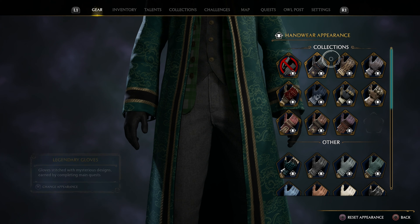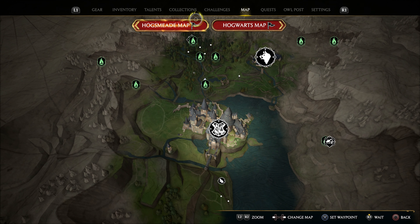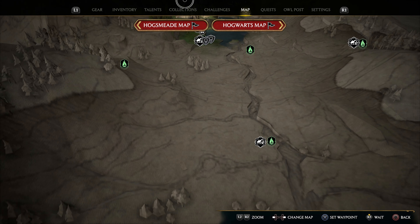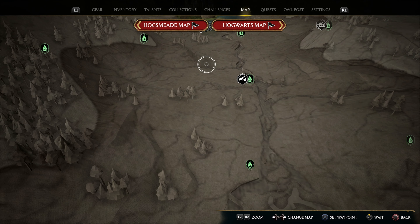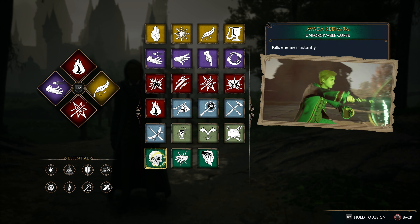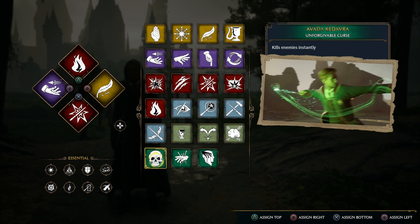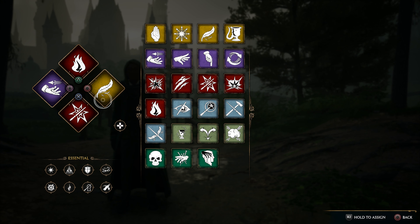Under collections, let's go to the map — as you can see we have all floo flame travel points unlocked in the game. Finally, we have all spells unlocked. As you can see right here, we do have Avada Kadavra, which is a late game spell. We can actually go ahead and use it right now.